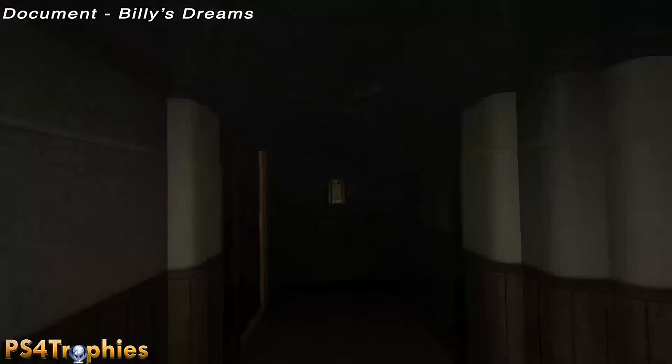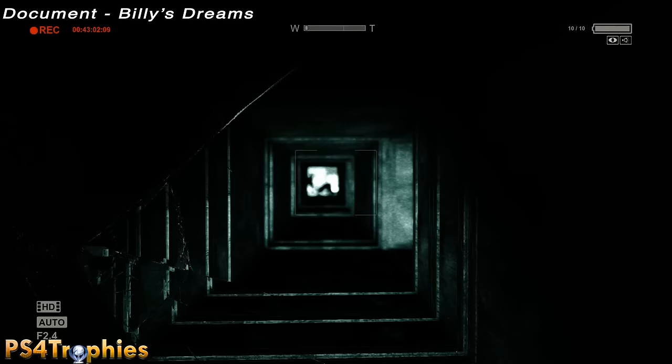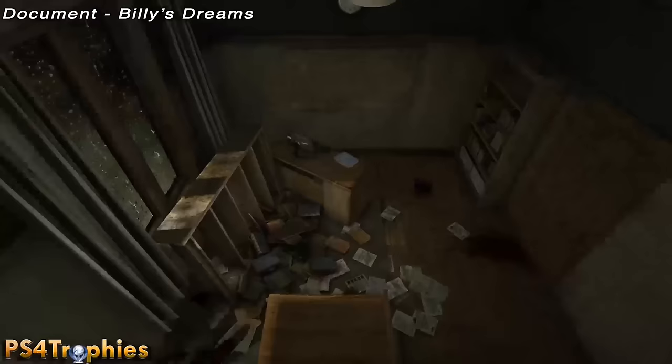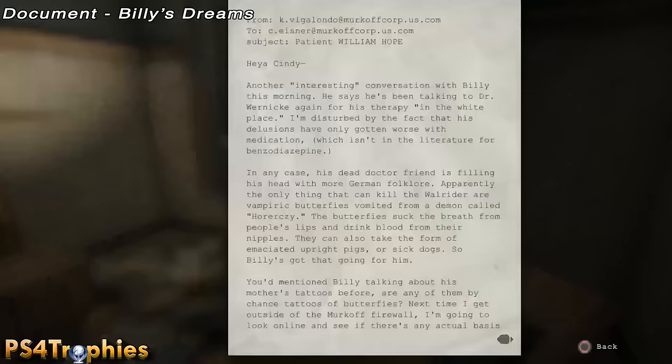We are doing return to the administration block notes and documents. The first one is after you see Walker and have to climb up into ductwork to get away. You're supposed to progress where you see a body blocking the path, but to the right there's a hidden shaft — go down here and it'll drop you into another office space. Pick up the document on the desk — you can see it blinking.